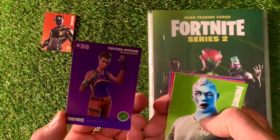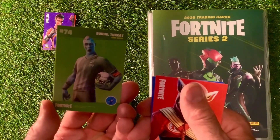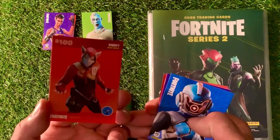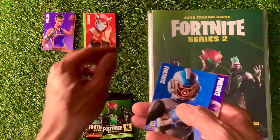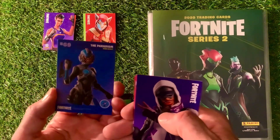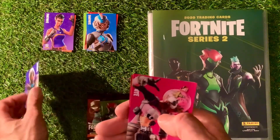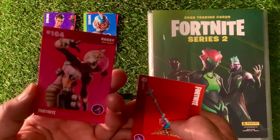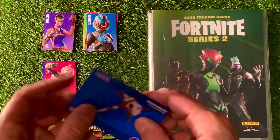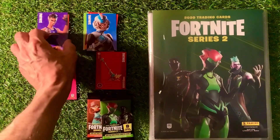The second card is Tactics Officer, that is another uncommon. Then we have got Burial Threat, that is a rare outfit. We have got Swift, another rare outfit. We have got the Paredigum rare outfit. We have got Stratus epic outfit, and we've got a Ragsy epic outfit. And we've got the Conch Cleaver and Death Valley — harvesting tools, or weapons.